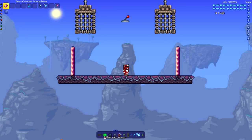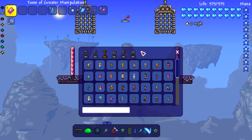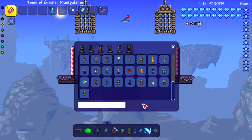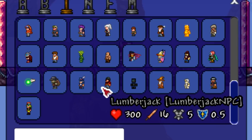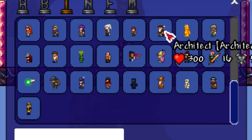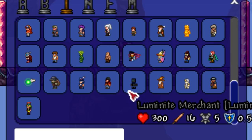I've downloaded some mods specifically that add new NPCs. Let me change the UI size so we can see them more clearly. A couple of the mods I have are the Lumberjack NPC mod, the Picklock NPC mod, the Architect NPC, and the Luminite Merchant from the Luminite NPC mod — so that's four NPCs right there.